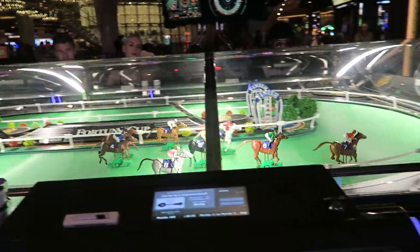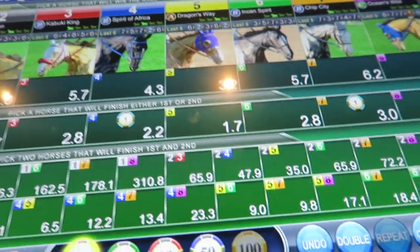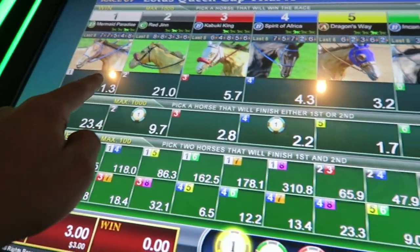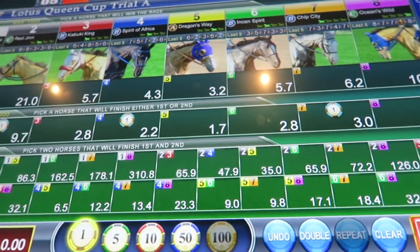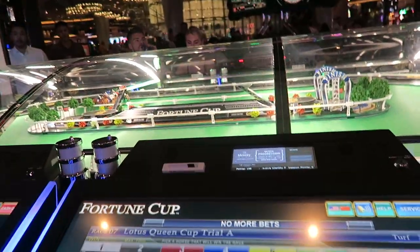So what you do is you got to bet on horses. We're betting four and seven. This is the payout right here. It's a dollar minimum to bet — Sigma Derby is only 25 cents. Let's see if we win this one.